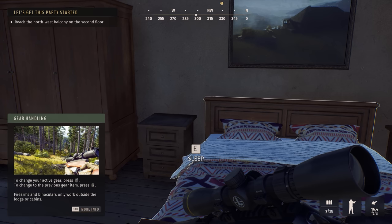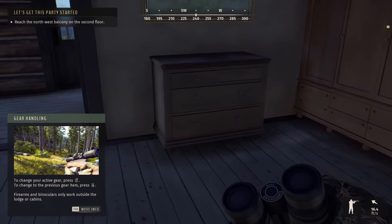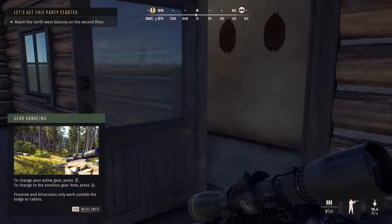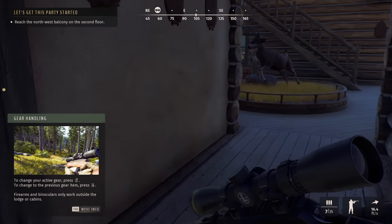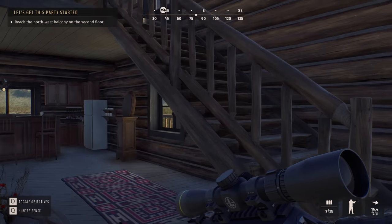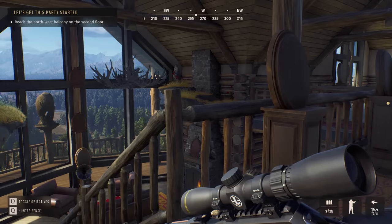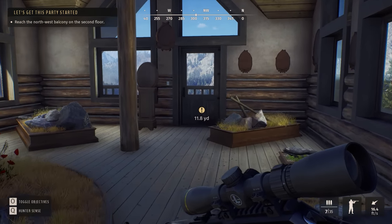Gear handling — to change your active gear press up on the mouse wheel and here's the gun. Reach the northwest balcony on the second floor. There must be a second floor upstairs. You have a lodge here and you can put all your trophies all over the place — the taxidermy stand you can see right there. I gotta say the audio effects so far are very good.